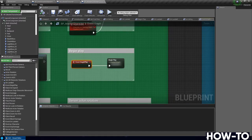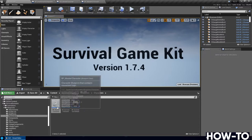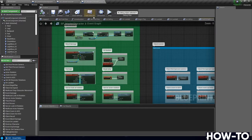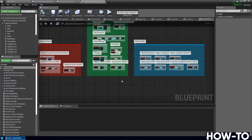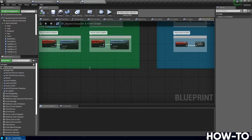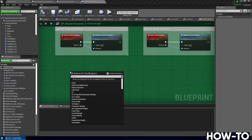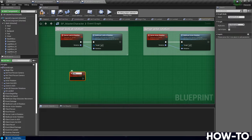Make sure you're in the master character — if not, do a search, select Survival Game Kit, search for master character, and double-click to open it. Go to the main event graph; double-click it on the left if needed. We're going to the bottom of the green area to add a new custom event, right below the Server Look At Rotation.